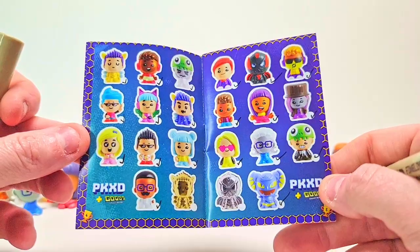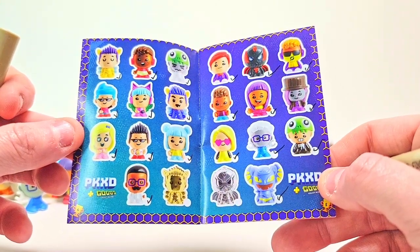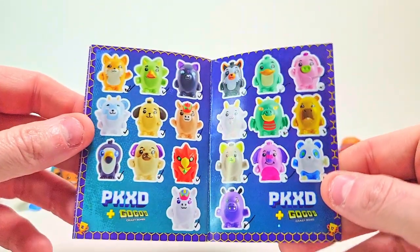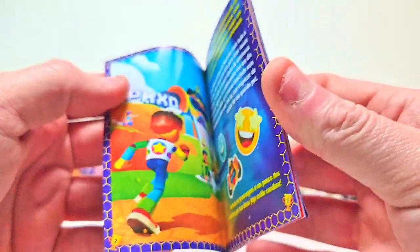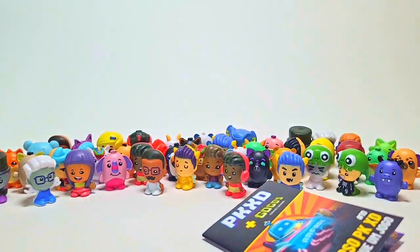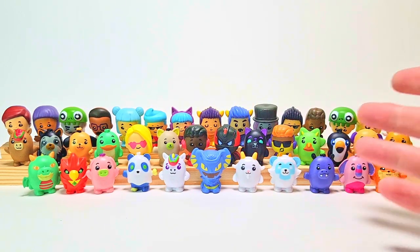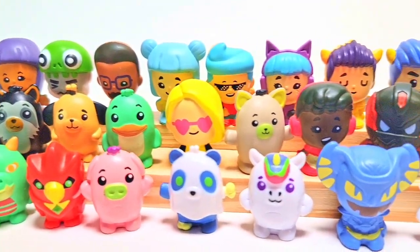Very quickly I'm going to mark off who I have just to see if I got them all. Humans are done outside of the two precious metals — so I'm done with one through 20 of the humans, just need to get Admin and Glitch in gold and silver. Great news: we did get all of the pets, all the animals are complete! I'm literally just missing the precious metals, so I'll have to reach out to the Gogo community for help. I would love to get my hands on those so I can have the full set in its completion.